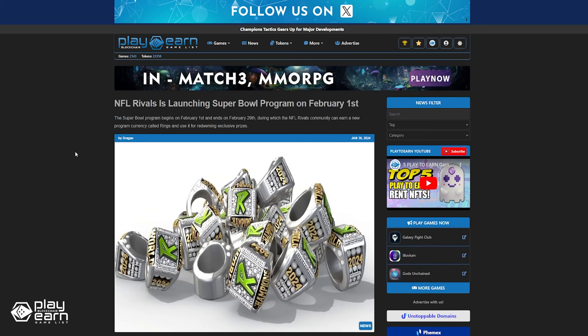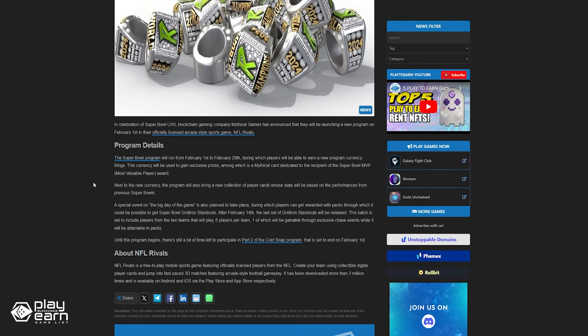In celebration of the Super Bowl, blockchain gaming company Mythical Games announced the launch of a new program on February 1st in NFL Rivals. The Super Bowl program will run from February 1st to February 29th, during which players will be able to earn a new program currency called Rings. This currency will be used to gain exclusive prizes, among which is a mythical card dedicated to the recipient of the Super Bowl MVP award. For more info, you can check out our article.